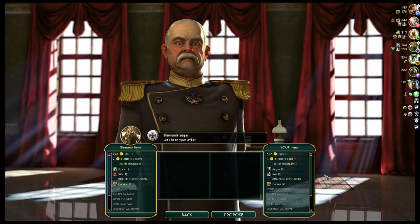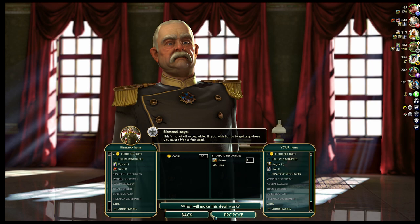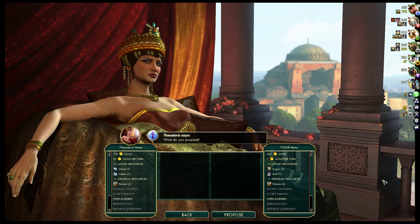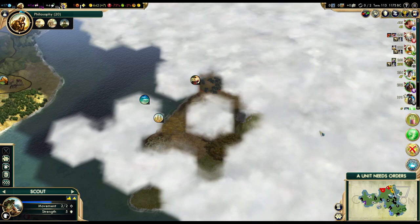Hold on — is this the civ we haven't made contact with yet? This looks like Ethiopia. There's still a ruin over there — probably gone by now. It does look like the civ we've not made contact with yet. Declaration of friendship with Germany — he accepted. And we can sell the horses; I won't be needing them just yet. He doesn't want horses at all — alright, we can sell them to Byzantium for 135 gold.